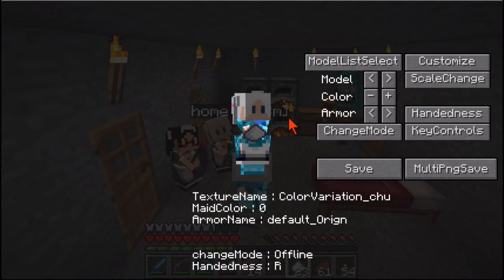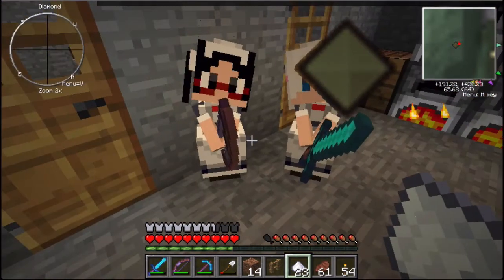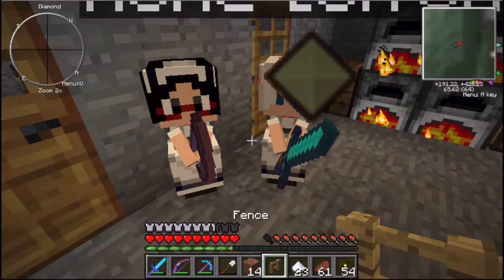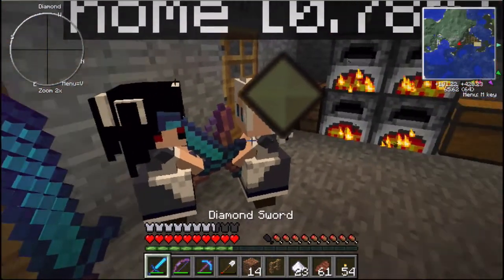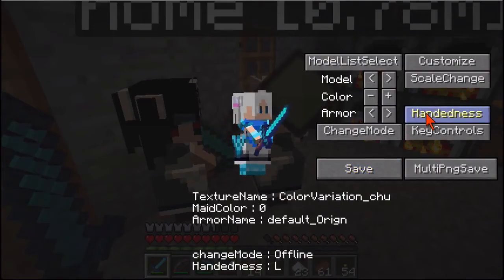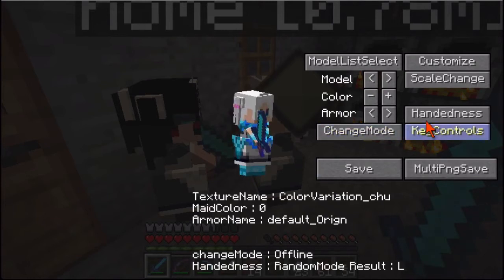Another thing you might want to be interested in here is handedness. As you can see here in my first-person view, I am right-handed — my little item, the sugar or the sword or whatever, is held in my right hand. If I change that, I can change that to left-handed. So now whatever I'm holding is in my left hand. Or I can change that to random, which randomly picks one whenever you start up.